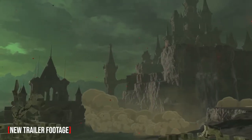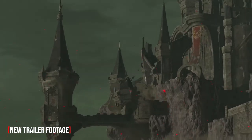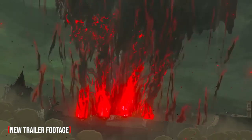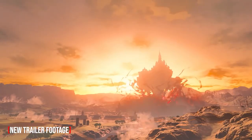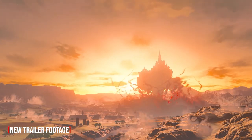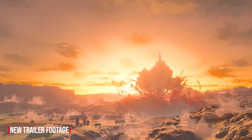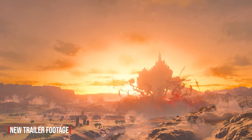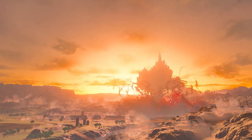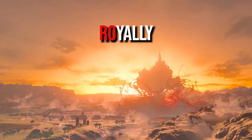Finally we got another look at the cataclysmic events from the first trailer showing Hyrule Castle being borne into the air by Ganon's Malice. Judging by the nature of the scene and the otherwise normality of the surrounding terrain, I'd suggest that what we're seeing unfolds right at the beginning of the game, directly after Link and Zelda's expedition into the castle's catacombs where they meet Ganon and get royally roughed up.